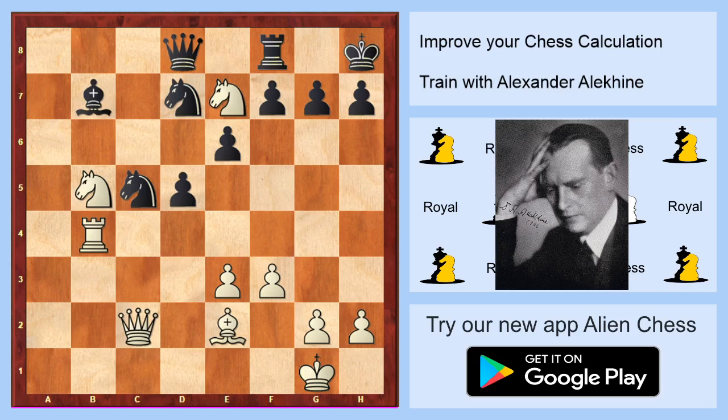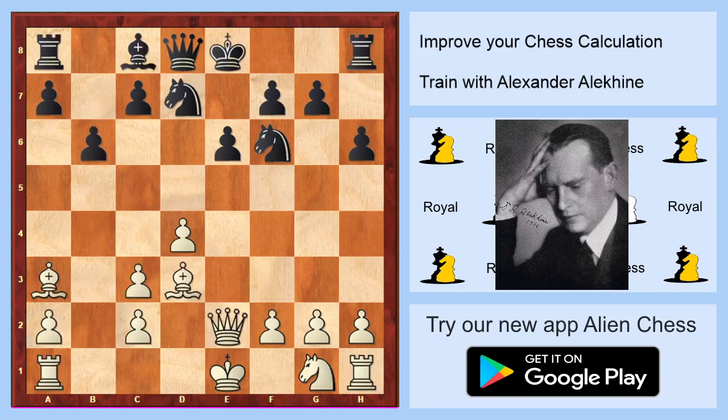White is winning if you know how to checkmate black. You will take on h7 and then you will play check on h4 and it's checkmate. We are going to another diagram.